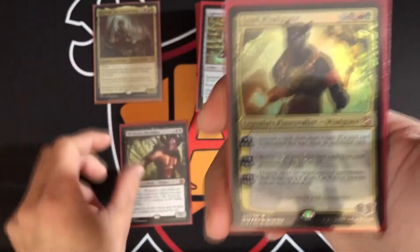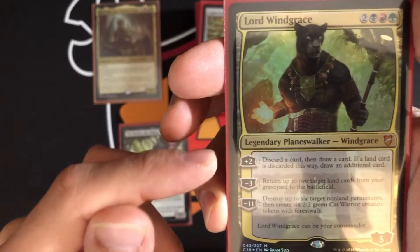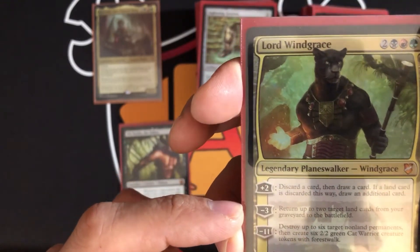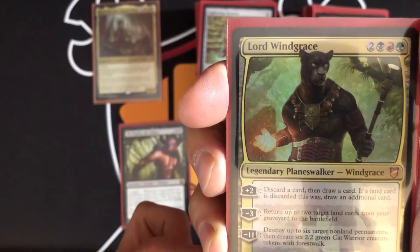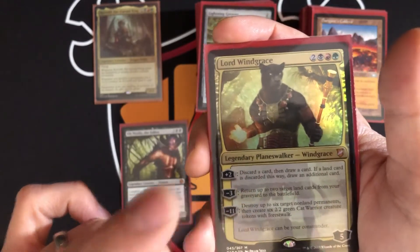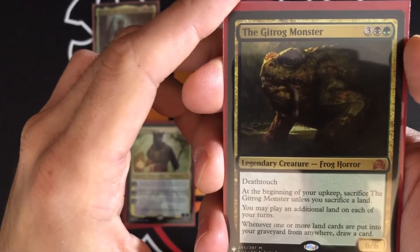Another backup legendary is Lord Windgrace, a planeswalker. His +2 lets you discard a card then draw a card — if a land is discarded this way, you draw an additional card. His -3 returns up to two target lands from your graveyard to the battlefield. Both abilities work well together. His -11 destroys up to six target non-land permanents and creates six 2/2 green Cat Warrior tokens with forestwalk. We actually have a 1v1 episode where I activated his last ability — go check that out.